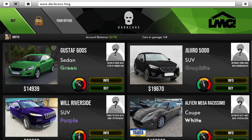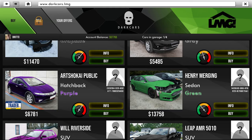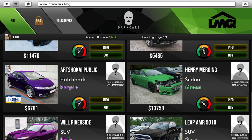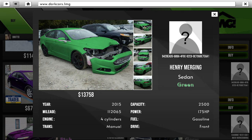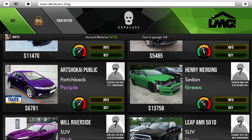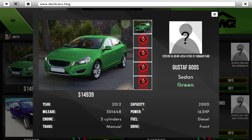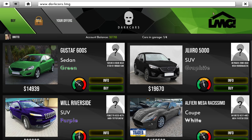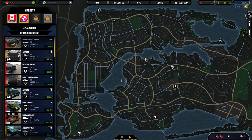Looking at the Dark Car Web — there's a Gustaf 600, a Jigiro Alfieri that's smashed and still way too expensive. There's a Henry Burging — quite beat up on the front end, possible engine damage, four cylinders, manual, not very powerful. The Gustaf doesn't look too bad: diesel, front, manual. I think we'll just wait and see what happens — keep an eye on the auctions.